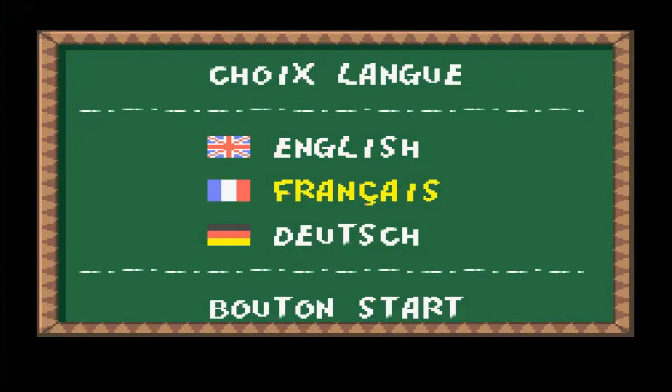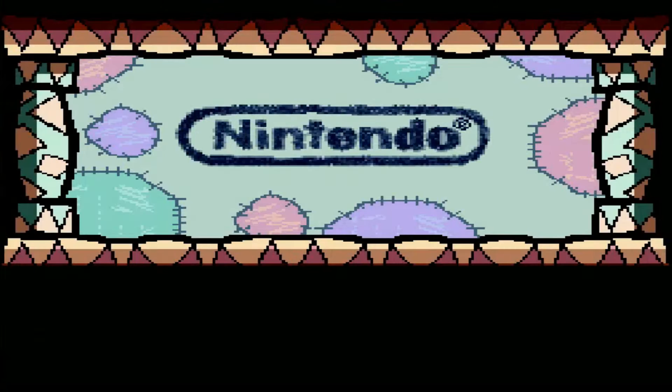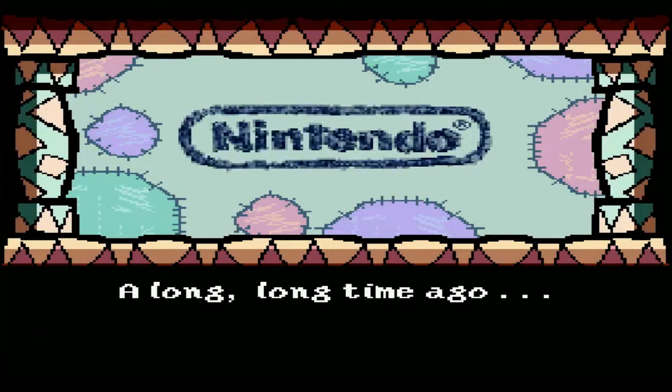Alright, here we are getting started with Yoshi's Island. We'll go to English language — you've got French, Dutch, and we're English. Oh man, look at the graphics on this thing. They use the Super FX chip to the fullest, which is cool.